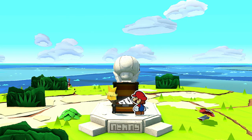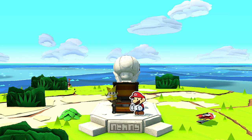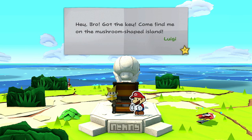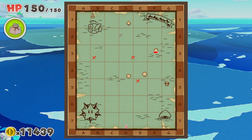The door key can be used on Mushroom Island, and the clue also tells you that Luigi is waiting with the diamond key at Mushroom Island. So you need to head there next — you can find Mushroom Island at E4, which you can see on the map.